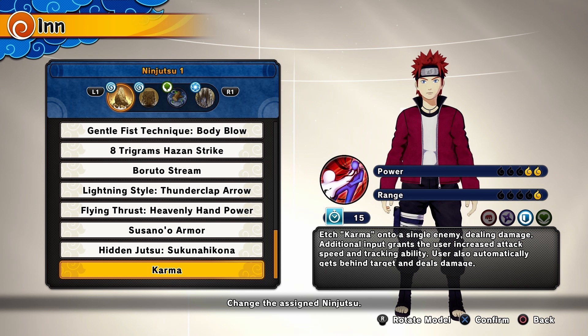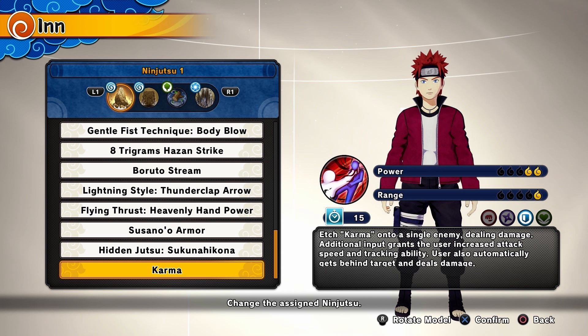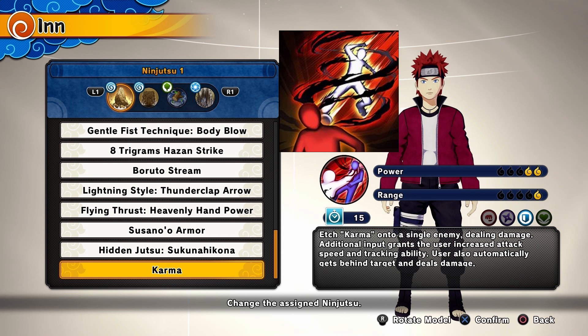The next ninjutsu is just called Karma. It's got a 15 second cooldown, a 2 in power, and a 1 in range. It says etch karma onto a single enemy dealing damage. Additional input grants the user increased attack speed and tracking ability, and the user also automatically gets behind the target and deals damage.